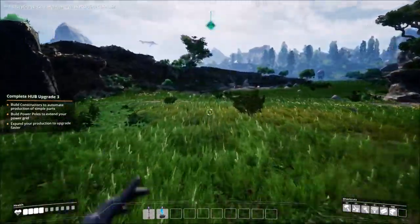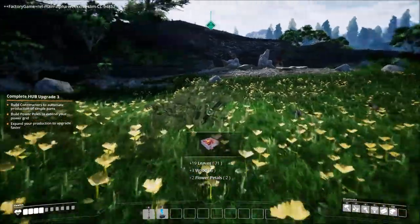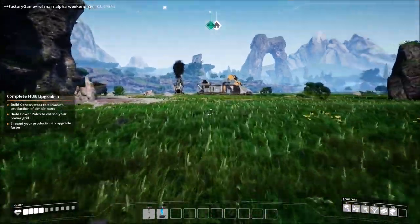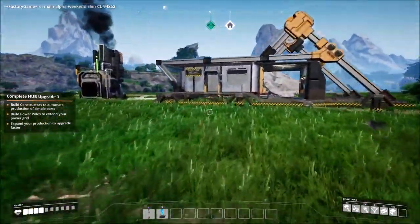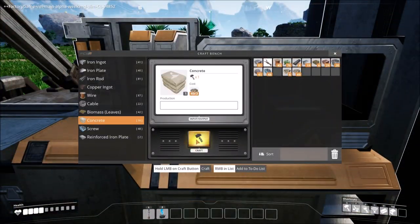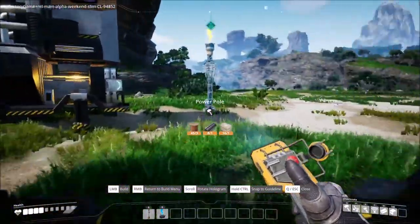We should be getting really close to the next tier once I grab this. The next tier I believe gives us conveyor belts, which is huge — this is where we want to be. It feels slow and I apologize if it does, but it's really not — this could be way worse. Let me put that biomass in. Let's make all the concrete we can because we're going to need it. Now Q — I need to make a power pole. We have plenty, that's awesome.